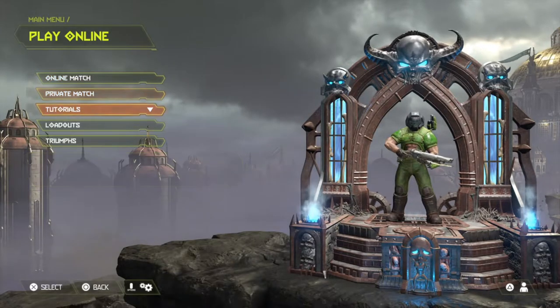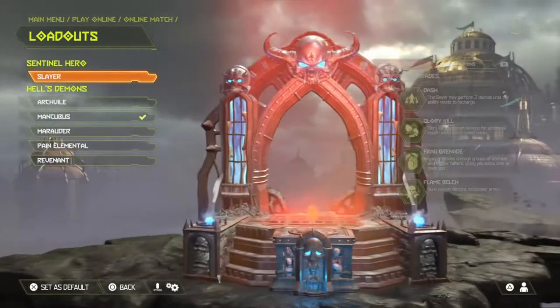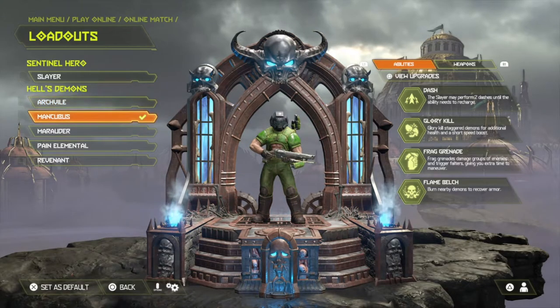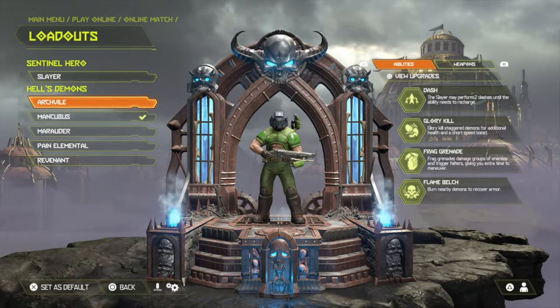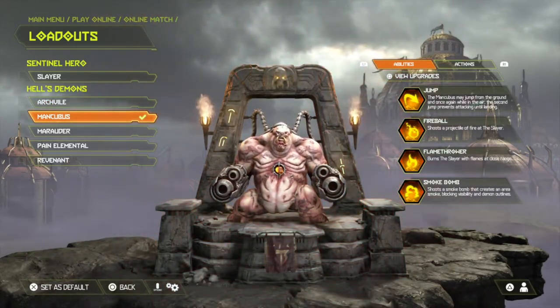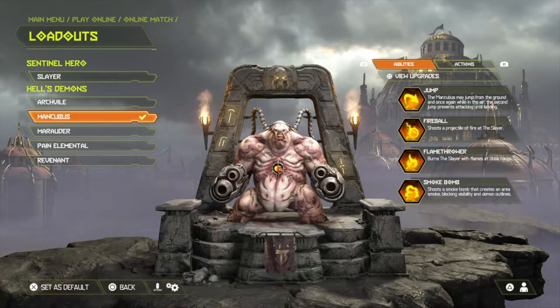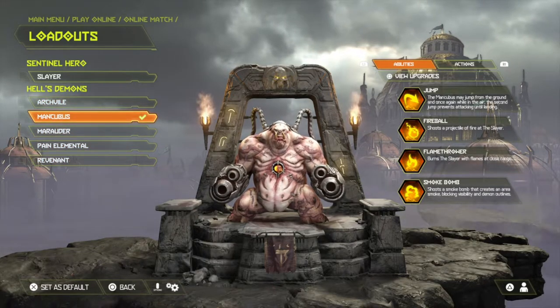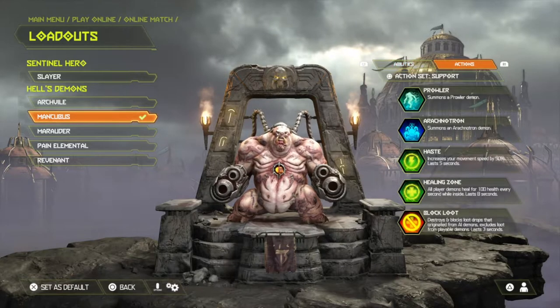Here is the best way to do it. Go to your loadouts — you can only use demons, you cannot use the Slayer, it does not work. I choose the Mancubus because he has the most health.